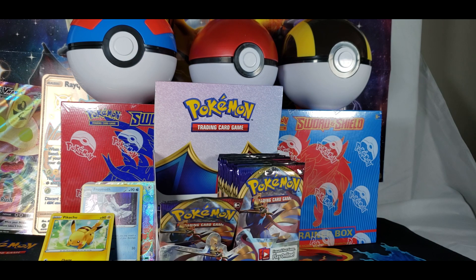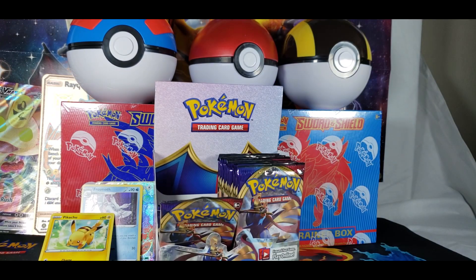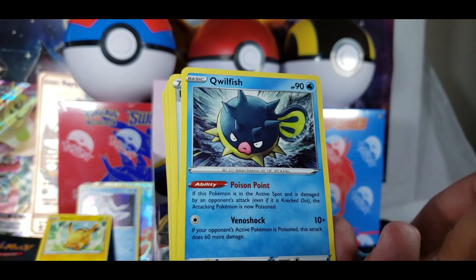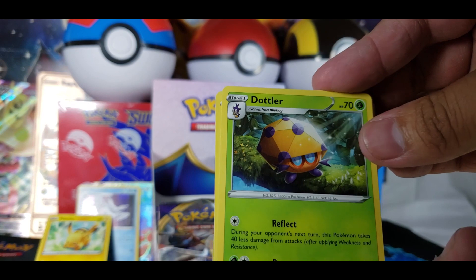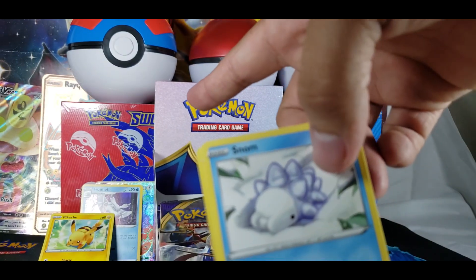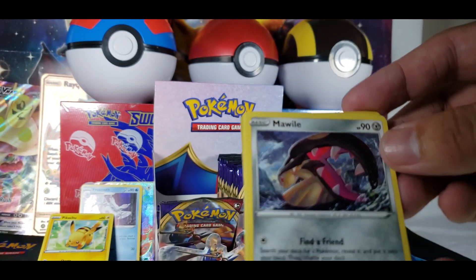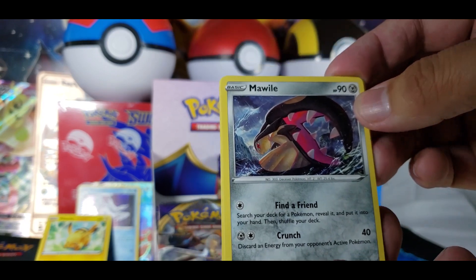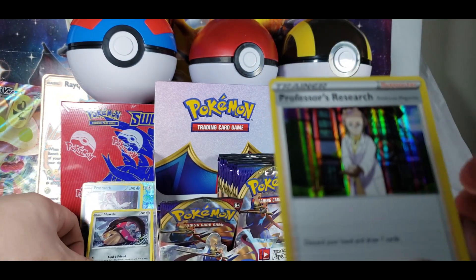Getting good on this one. He's throwing all that paper on the ground — don't worry, I'll clean up later. But right now it's pack opening still. Dark Energy. Quillfish. Energy Switch. A Dottler — evolved from a Blipbug. Snom — they evolve into Frostmoth. Gorgang. Shellder — pissed-off Shellder. The Mawile, though — that looks pretty cool. Another Ponyta. A Lum Berry. And Professor's Research.